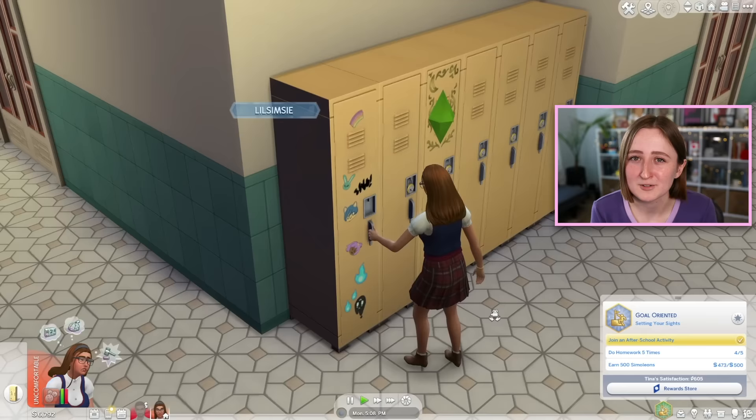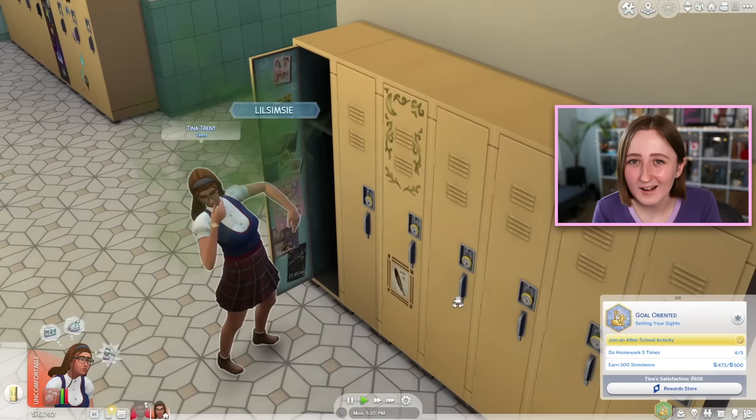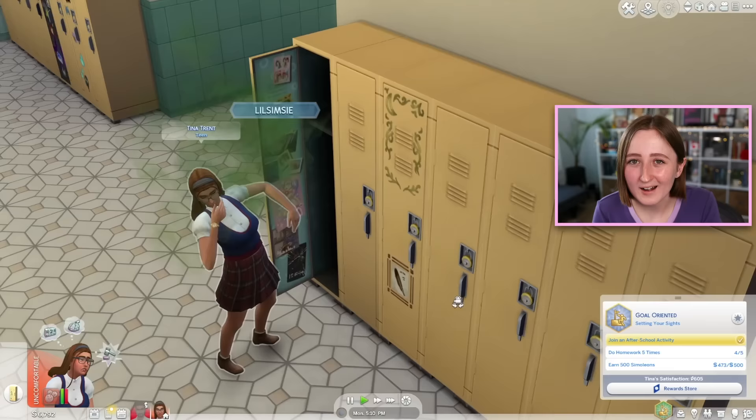You can also get in trouble on purpose by skipping class, pulling pranks, and planting stink bombs in lockers. I also kind of wish we had more after-school activities. Football and cheer are fun, but I'd like to see more options. I was kind of expecting a long list of rabbit holes like The Sims 3 had. They ended up making a smaller group of more detailed activities, but I wouldn't be mad to have less detailed options just to have more variety — like an art club, school newspaper, or woodshop. Something kind of odd is that every Thursday and Friday there's a cheer and football event automatically, but if you want an event for the chess or computer club, you have to manually request it on a computer. Even in the Sims, sports are apparently more important.